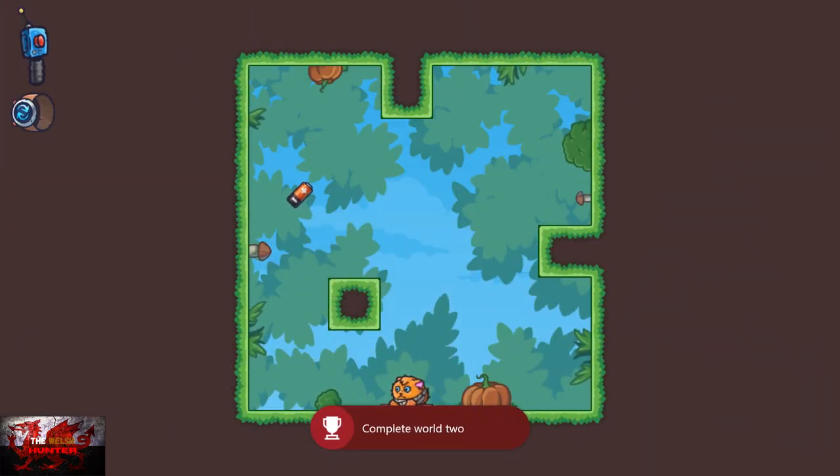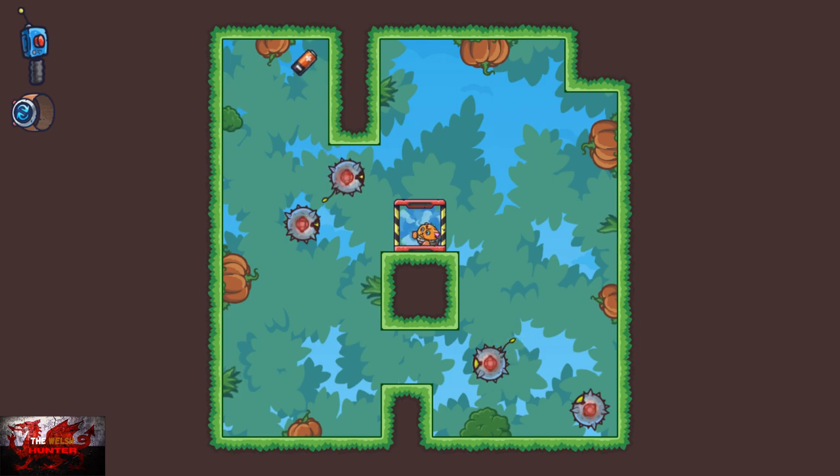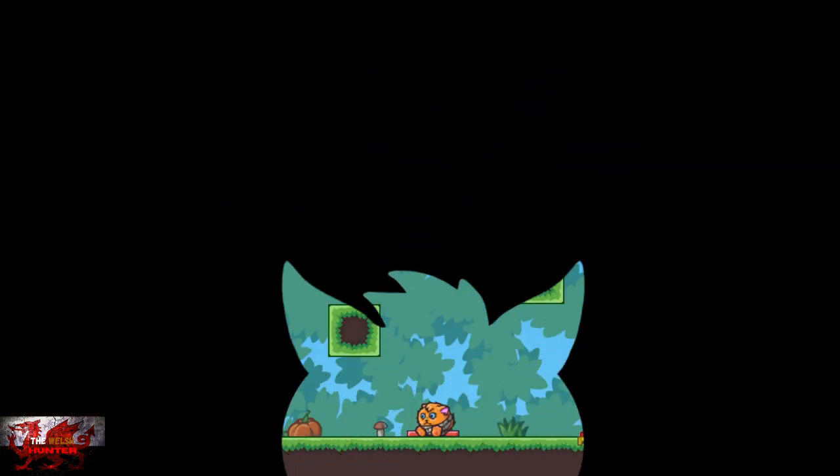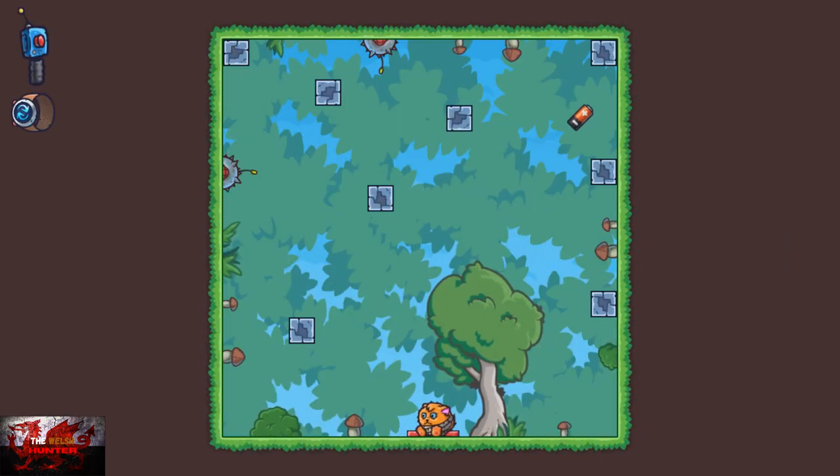That just made World 2 a hell of a lot easier. Basically what we're doing is going to forest again, level 10 once again. Forest again, level 10 again. Just keep going for now until I come back.